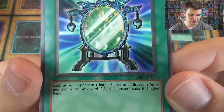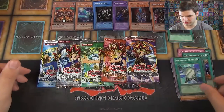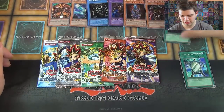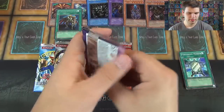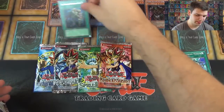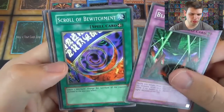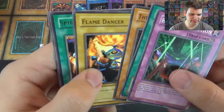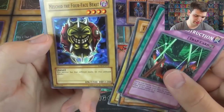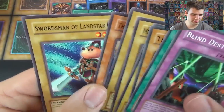Feng Sheng Mir — look at your opponent's hand, select and discard one spirit monster, if a spirit monster exists. Alright, Labyrinth of Nightmare pack. Come on, at least one foil. We got Blind Destruction, Scroll of Bewitchment, The Rock Spirit, Flame Dancer, Spirit Message L, Melkid the Four-Faced Beast, Bonehymer, The Unfriendly Amazon, and Swordsman of Landstar — an amateur with a sword.